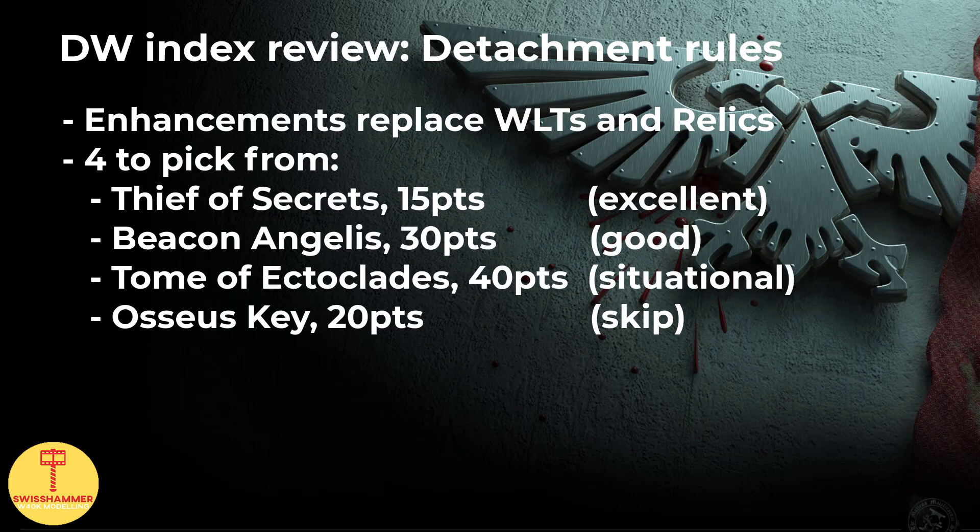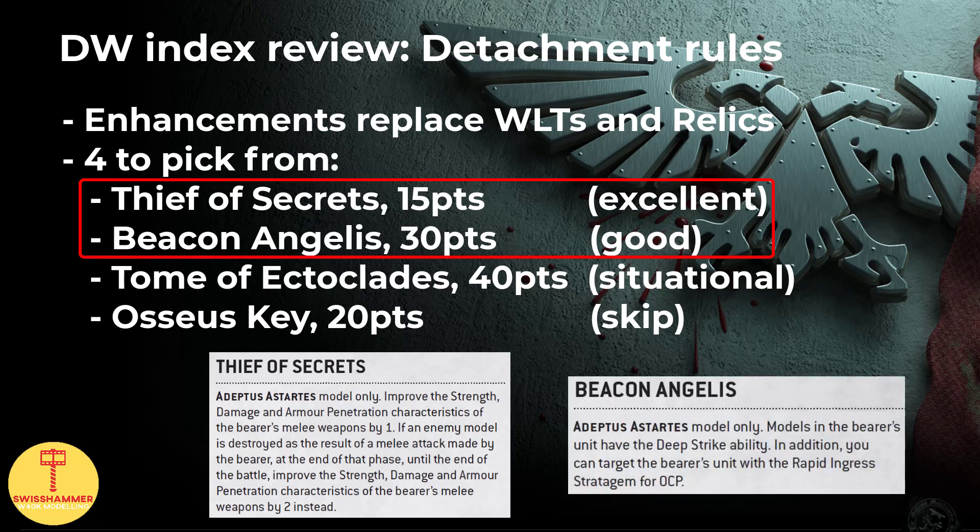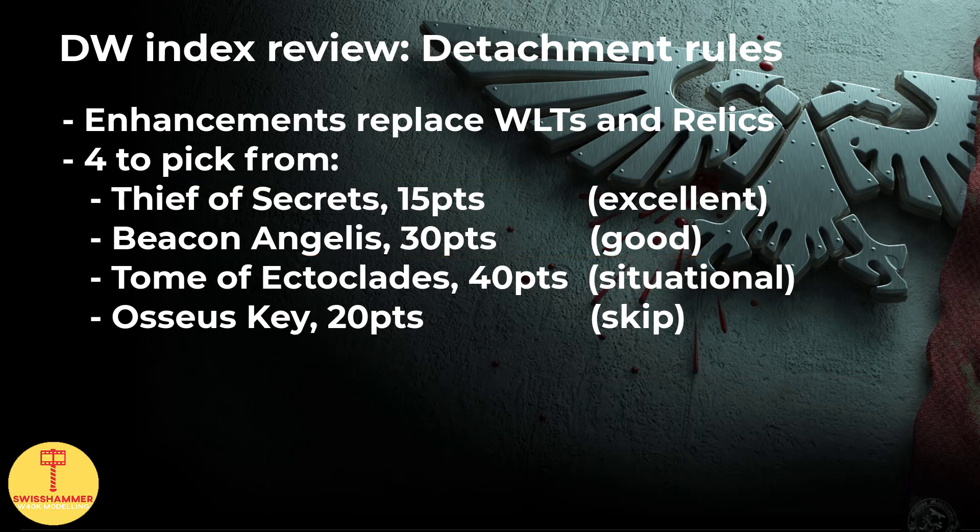Next, we have Enhancements, which replace Relics and Warlord Traits from 9th edition — a change that might already sound familiar for anyone who played some boarding actions in Arcs of Omen. These now cost points rather than CP, so you can think of them a bit like what we used to have with specialisms. What clearly stands out is the Thief of Secrets, which is a complete deal at only 15 points. The Beacon Angelis could also be a solid alternative assuming one can spare the 30 points. I think these will be the main two enhancements used in competitive play. Tome of Ectoclades would be quite useful rules-wise but given the price tag of 40 points, I think we are fine with Oaths and our other powerful army rules already. And last and certainly least, I don't think anyone is going to pay 20 points for an Osseus Key given the alternatives.